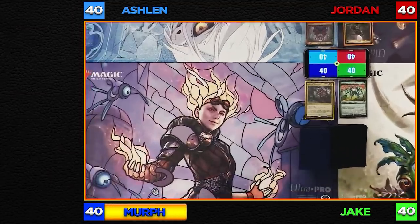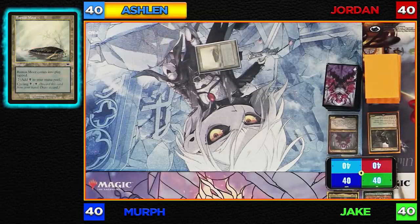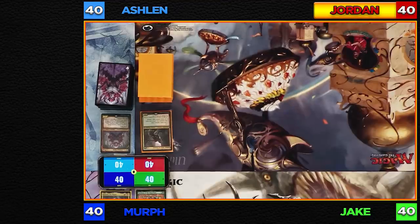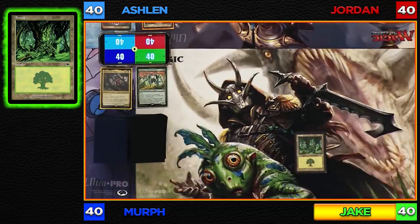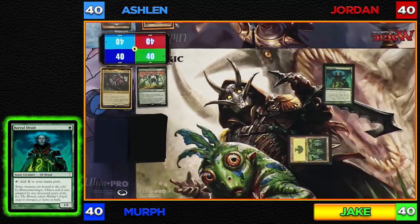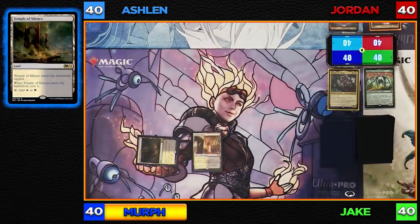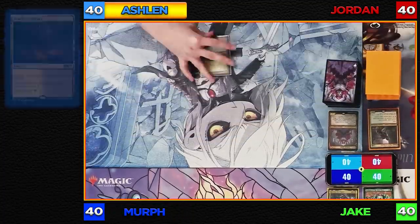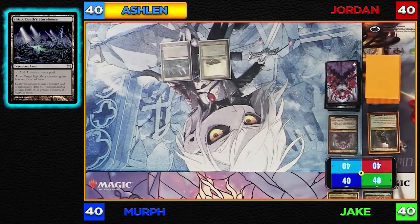Let's do it! I'll go first and draw. I'll play a Godless Shrine tapped and pass to Ashlyn. I'll draw for turn, play a Bayou tapped, and pass to Jordan. I'll draw for turn and play a Savannah and pass the turn. I'll draw for turn, play a Forest, and tap one for a Boreal Druid — a 1/1 that taps for one generic. I'll untap, draw, play a Temple of Silence, scry one, keep it on top, and pass. I play Shizo, Death's Storehouse and pass the turn.